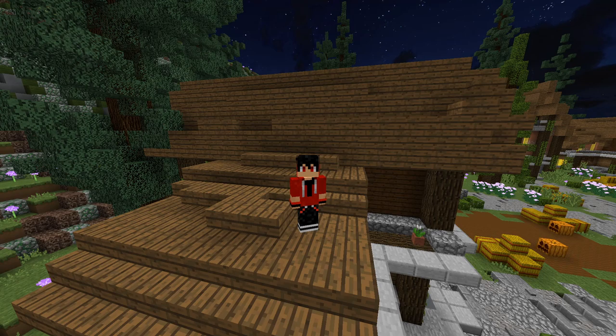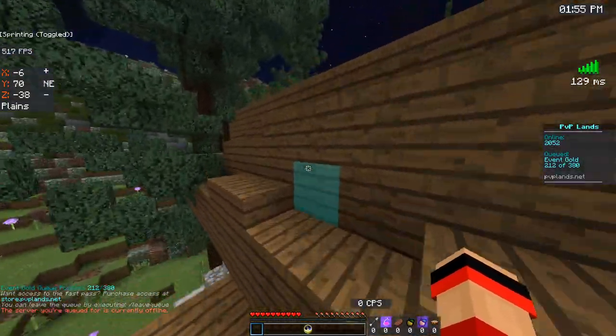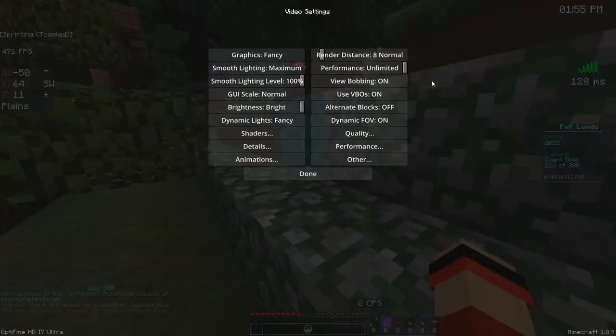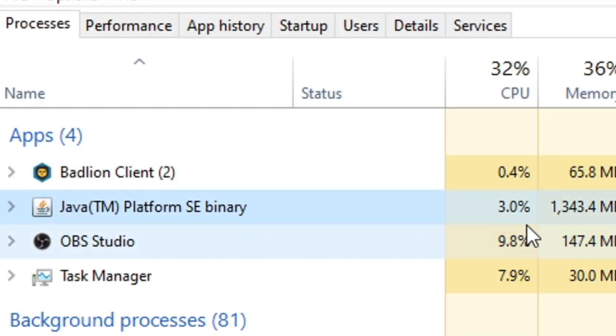Let's go over it. So first of all, you want to cap your FPS because it'll save you a lot of power and reduce CPU usage, which overall saves money from your electrical bill. Lowering your FPS will result in lower CPU usage — Minecraft is running at 2.8% CPU usage.